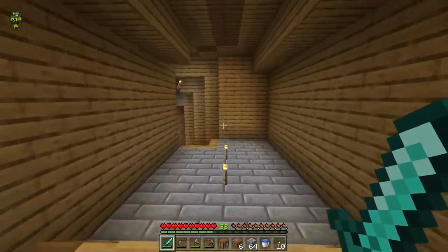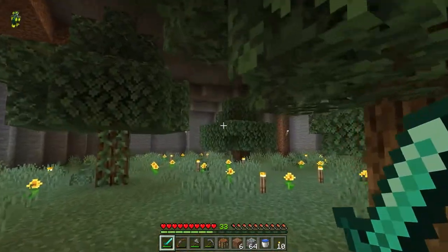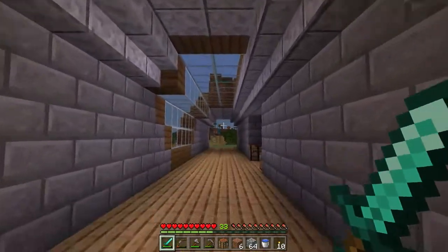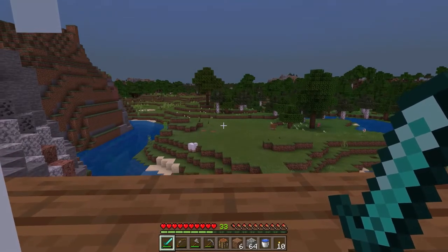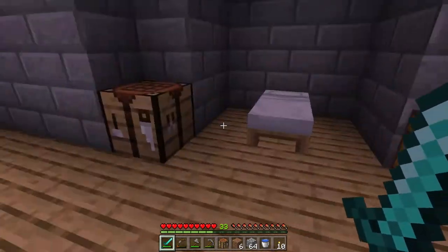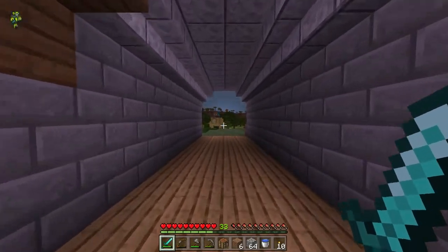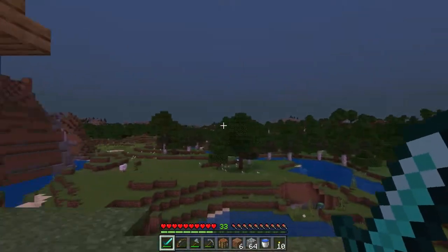Go down here, then we've continued down. There's a little cave area with trees. We've got a little tunnel over here with a viewing area. Some sheep eating, chicken too. Got a bed, chests, crafting table. Got this little area here with another crafting table. Better go to sleep.